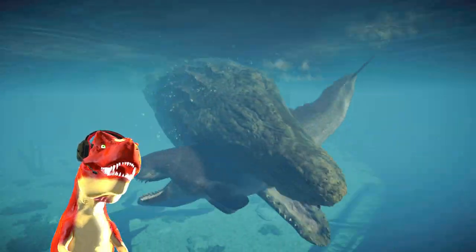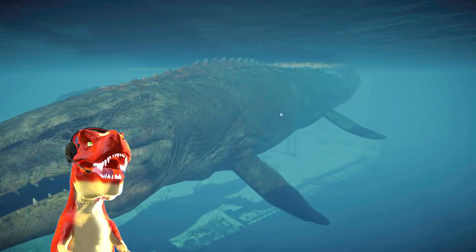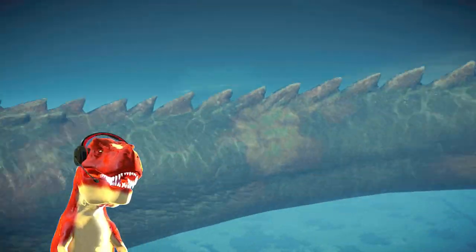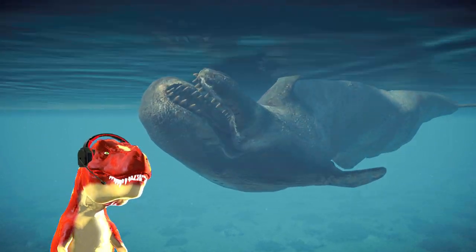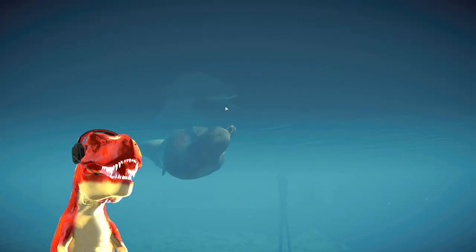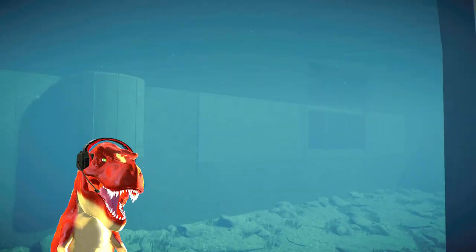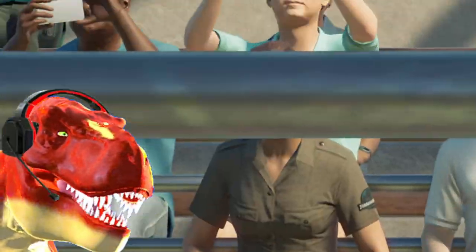The Mosasaurus is attacking the whale! Oh my word, it can swallow it in one bite! Oh my God, that was so cool! And there it goes, down it goes. The Mosasaurus is dragging a prehistoric whale down. Off to the depths it is. I know what the Ophthalmosaurus felt like in Walking With Dinosaurs — the oversized Liopleurodon. That's kind of the Mosasaurus in this case, and everyone is cheering!